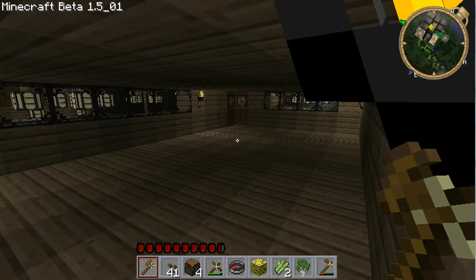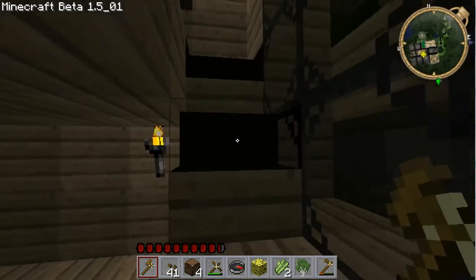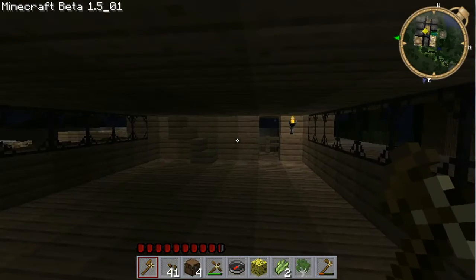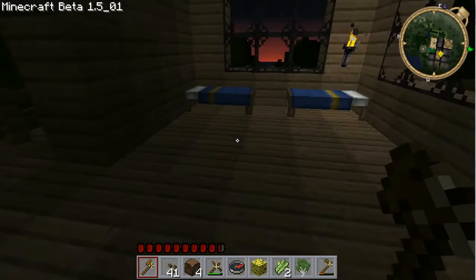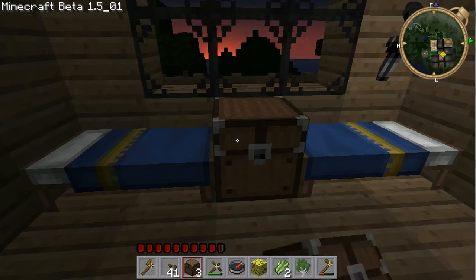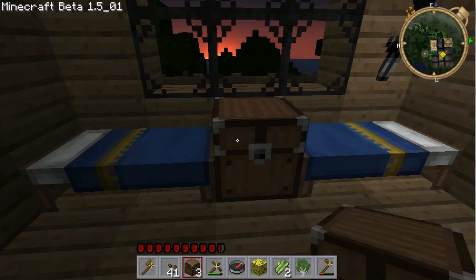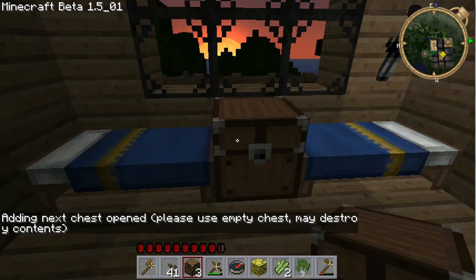This is Laton. I'm going to show you how to link chests to make stashes in Mine Quest. This is a very wonderful little benefit of Mine Quest. Essentially, while you're in a town, you go in, you've got your chest in front of you, you type in forward slash my stash, and it says 'adding the next chest open, please use an empty chest as it may destroy your contents.'